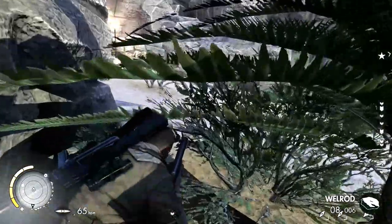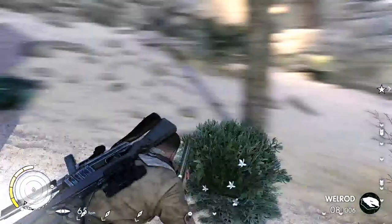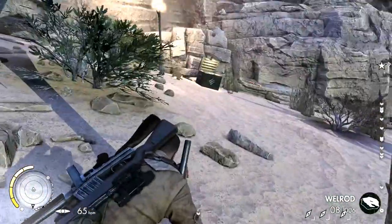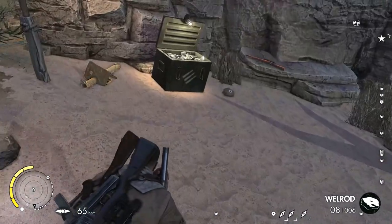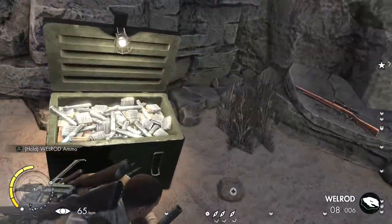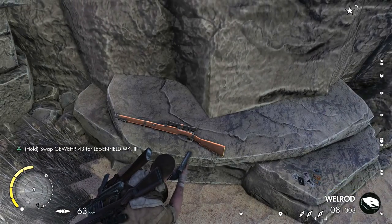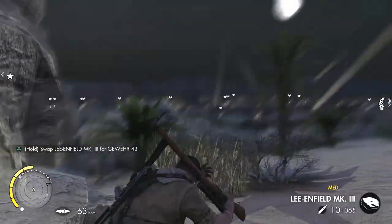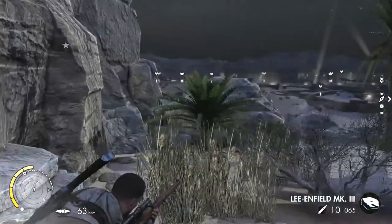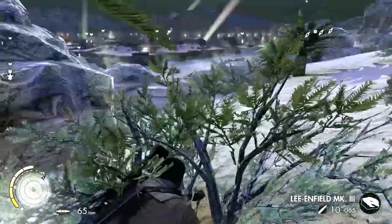So the objective we've got here - we've got the map, and now we're going to attack them to remove any supplies. Once we've removed any extra supplies they can get, we can destroy anything - any progress they've made on building the tank. What's this? Lee Enfield MK3 - I haven't had that sniper rifle yet. It's got 10 shots in a clip. So the objective is not far now.